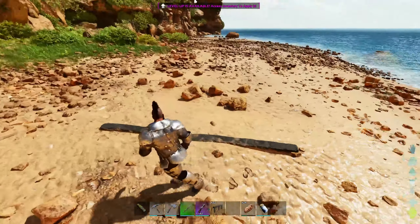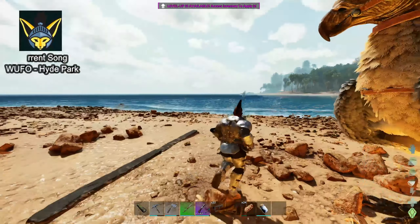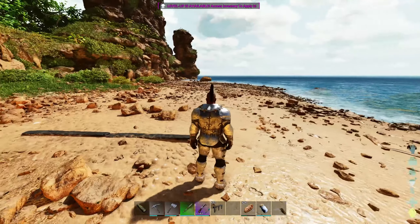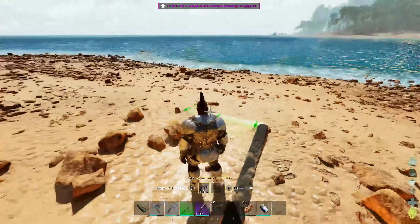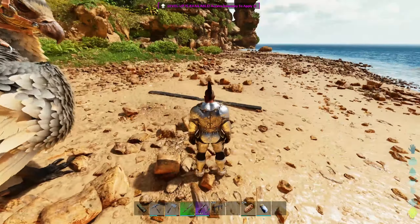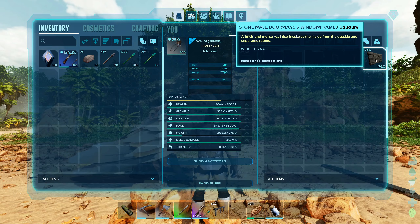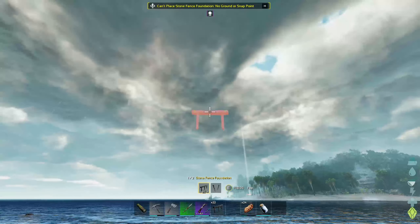I've already started laying down the fence foundations for this build. This taming pen is going to be rather large — it doesn't need to be this big, but I feel like we're gonna end up using it throughout the series because it's pretty hard to tame things out in the wild nowadays with the smart AI. What you're going to need for this build is 24 fence foundations — we already have two laid down — a stone gateway, a stone reinforced gate, and 44 stone walls.